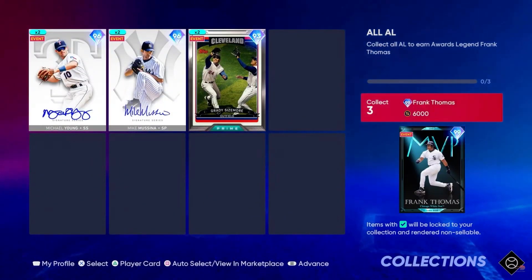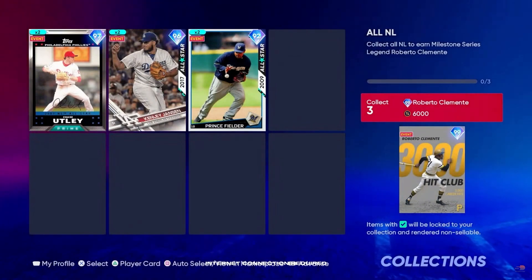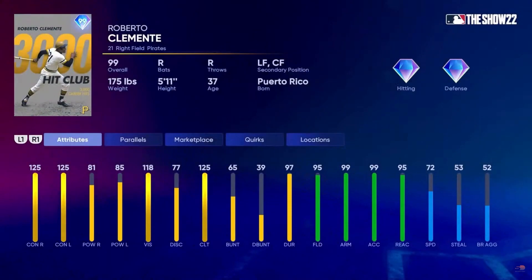For collecting the entire American League — each division — you get MVP Frank Thomas. Frank Thomas is literally one of my favorite all-time Diamond Dynasty cards, so I'm going to have to go after the American League first. I love the updated award series look — it's beautiful. For collecting the entire National League, you get 99 overall Roberto Clemente, along with Chase Utley, Kenley Jansen, and Prince Fielder as division rewards.